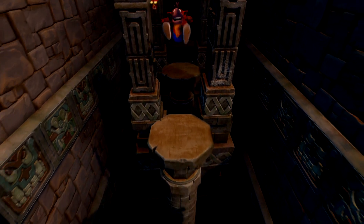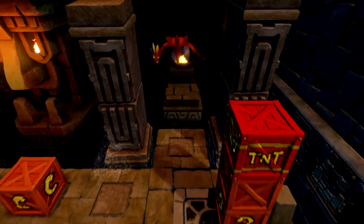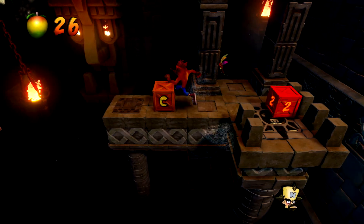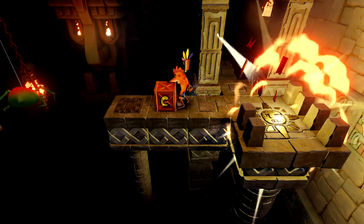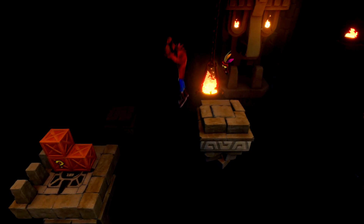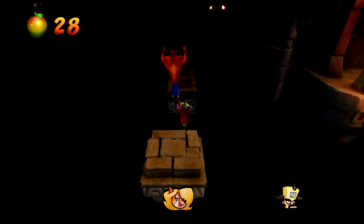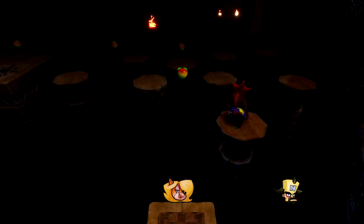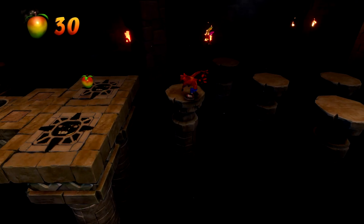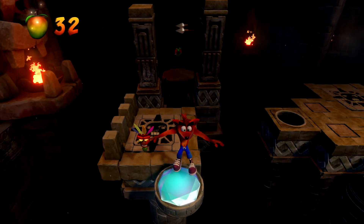Right there we go. This fire burns. There's the Cortex token, let's load this TNT crate up. Now this can be bothersome - if you don't time your jumps right you could mess up and die. Right, let's jump across the door. This is the part where I usually always get confused. Right here we go - this is why you need the blue gem because there's a secret right here.